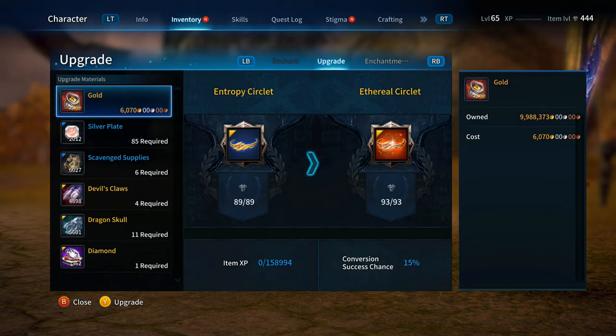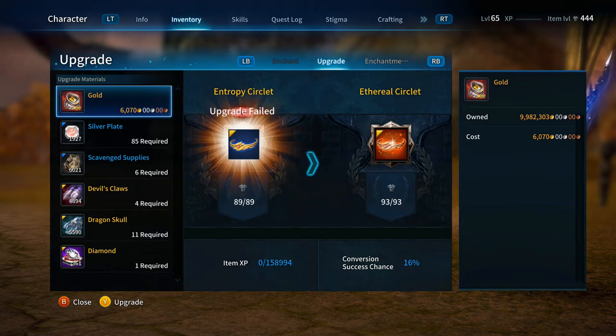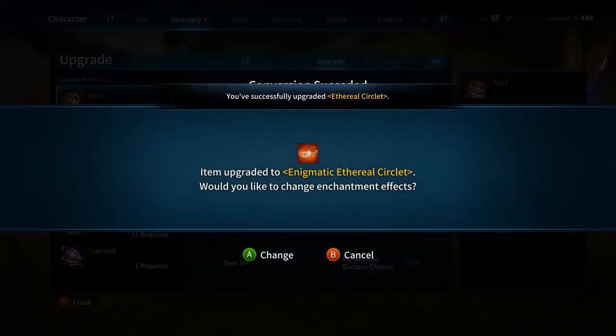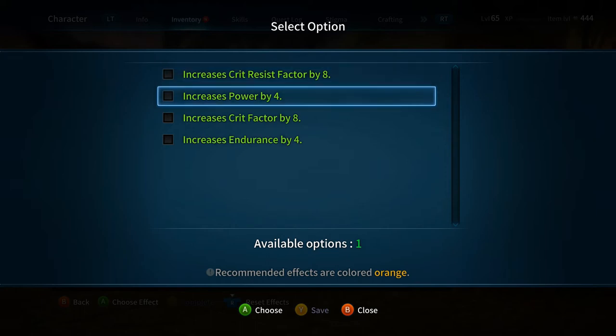I don't think you want to sit here while I go kill Island of Dawn monsters for item XP, so I'm going to try to power through with brute force. On the first try — that's what a fail looks like — but now I have a 16% chance. I had 15%, and it gave me an extra 1% because I failed. Every time you fail on an upgrade, it increases your conversion success chance. Let's give it another shot for Ethereal Circlet... Wow, okay! I am lucky today — I succeeded again!